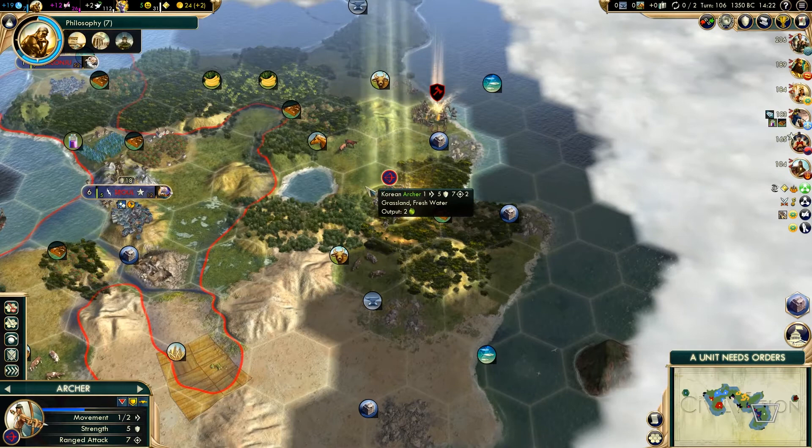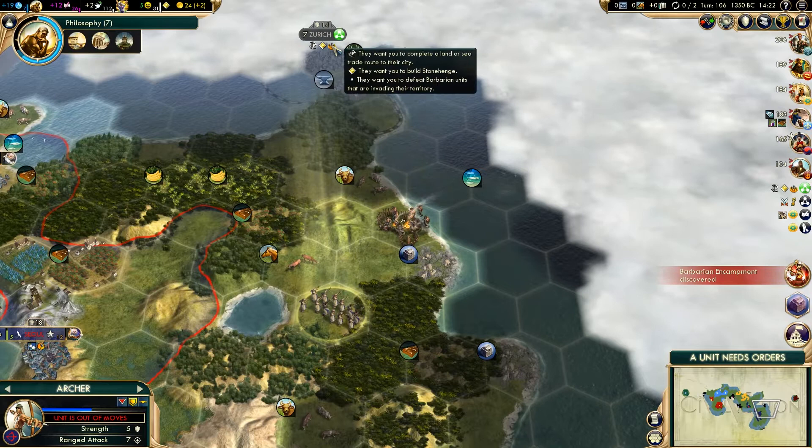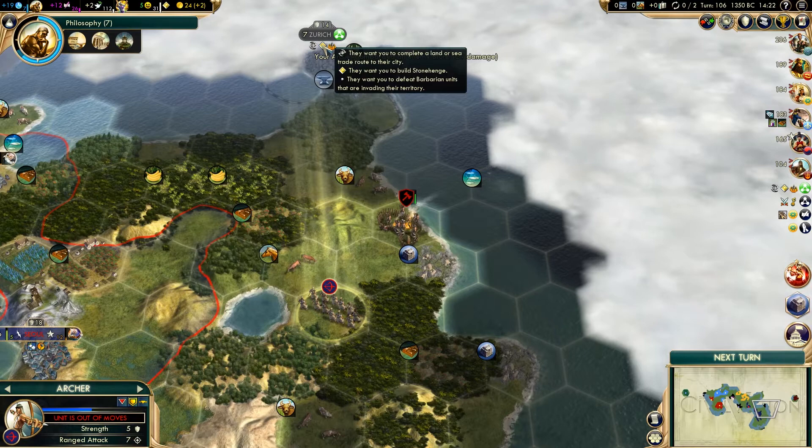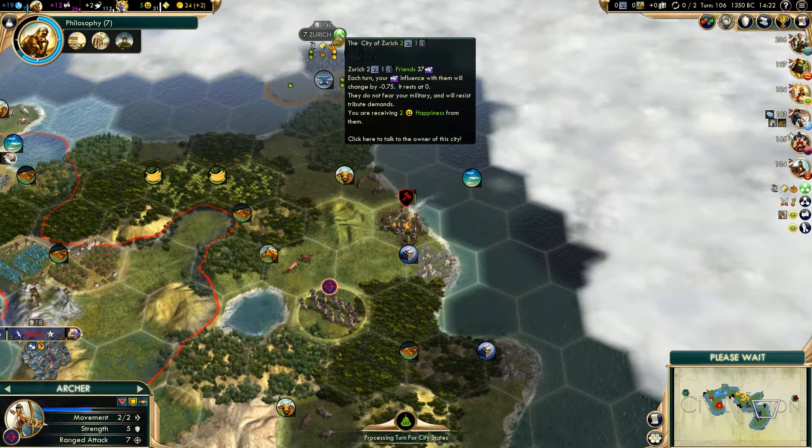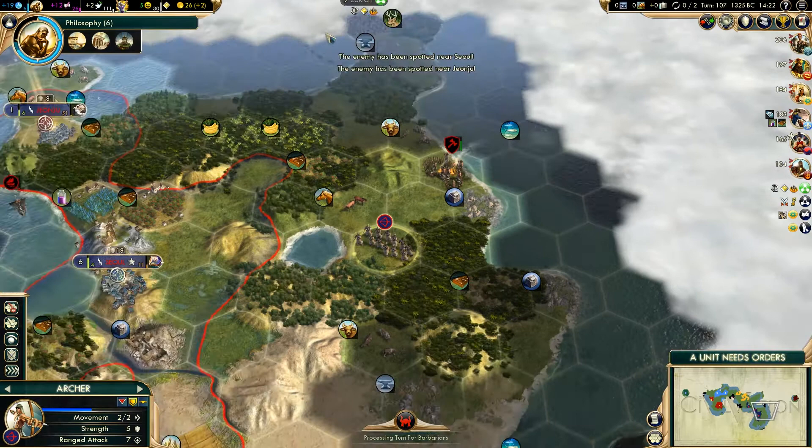There is another barbarian camp. Let's finish that off. Zurich wants a trade route, which we are going to establish. They also want us to build Stonehenge, and they want us to defeat barbarian units invading their territory. We might actually end up becoming allied, which will be good because they're a mercantile city-state, which means we'd get some extra iron from them and also some jewellery.